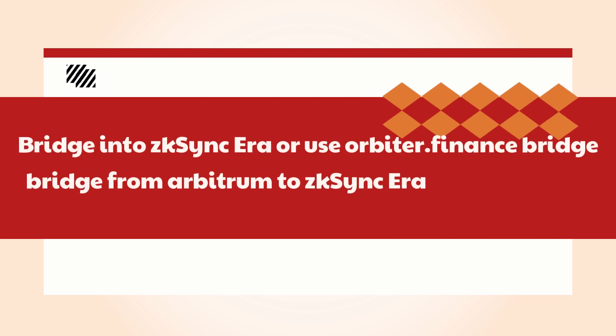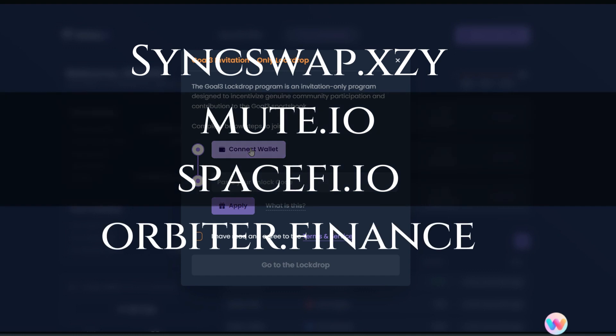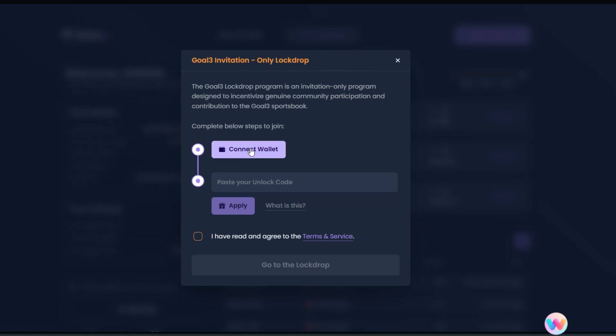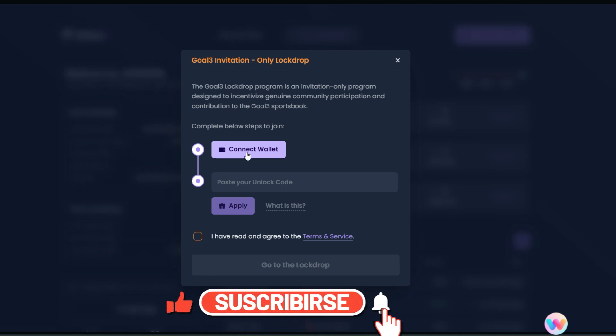If you don't have funds, go to the ZK Sync mainnet era portal and bridge some funds from Ethereum mainnet into your ZK Sync account, or you can use Orbiter Finance and bridge funds from Arbitrum into ZK Sync mainnet era. After doing that, you need to swap some Ethereum into USDC — you can do that on SyncSwap, Mute.io, Spacefi, or Orbiter Finance. Just ensure you have some USDC in your ZK Sync mainnet era account.